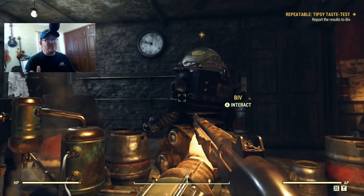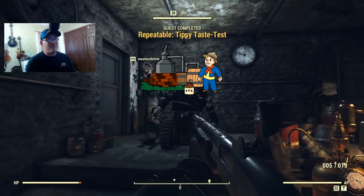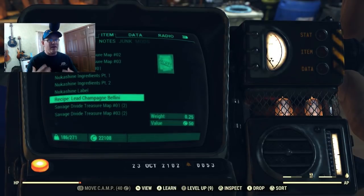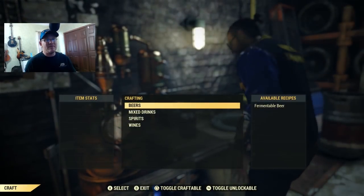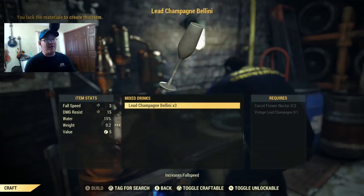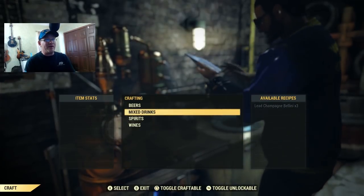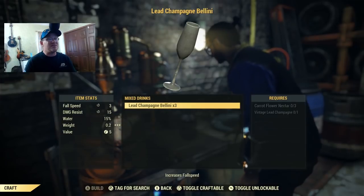The recipe of the day seems to be random, so let me know in the chat which recipes you've gotten or if you're getting the same one. On the first day, I got a recipe for what's called a lead champagne Bellini. In order to craft this drink, you go to the brewing station — it's considered a mixed drink, so it opens up a new option for mixed drinks inside the crafting station. The lead champagne Bellini seems to reduce fall speed, which doesn't seem that great. Not only that, it requires vintage lead champagne, which is a recipe I don't have yet. So I don't even have the ability to craft this particular recipe — and that's why I think it's important to head over to Biv on a day-to-day basis to knock out this mission and get these recipes.